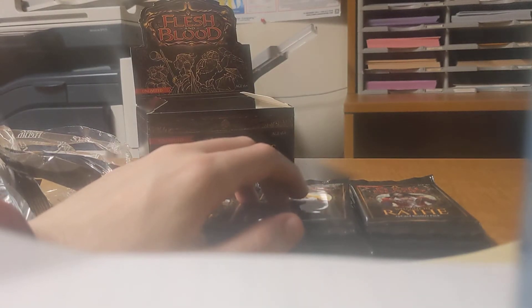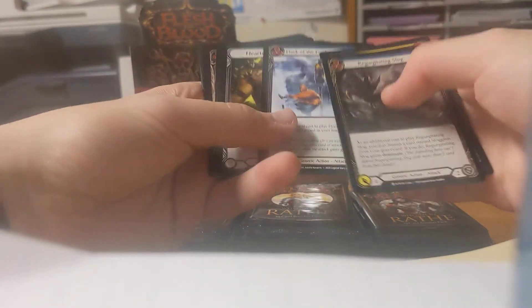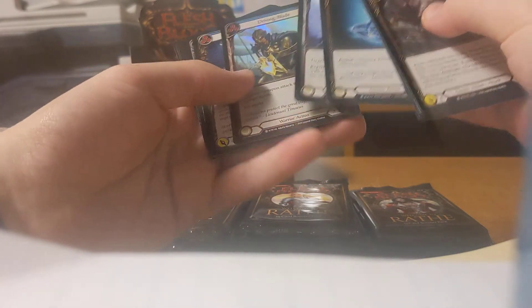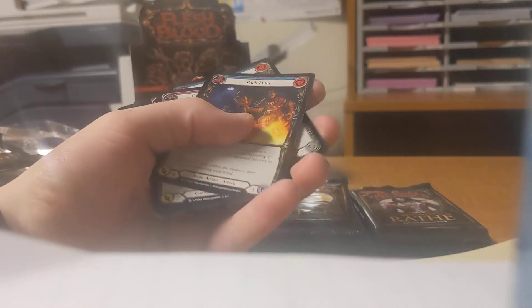So yeah, I'm just starting out. I kind of want to focus on a lot of Flesh and Blood stuff — this game really interests me. I haven't played it yet. Like I mentioned earlier, I'm pretty sure I'm signed up on Sunday for a draft. I looked up the draft rules — I need to get a trash bag or something. I understand the general idea of it: you open a pack, you pick something out, then you pass the pack. Which seems really fun. Time Snap Potion and Overpower, and then a Common Foil Driving Blade.